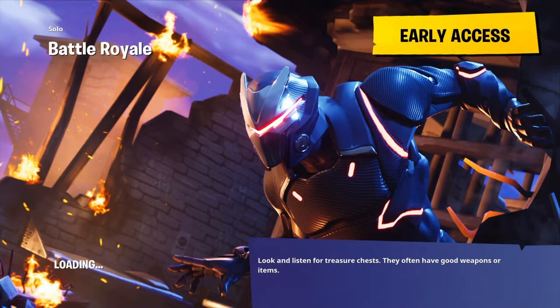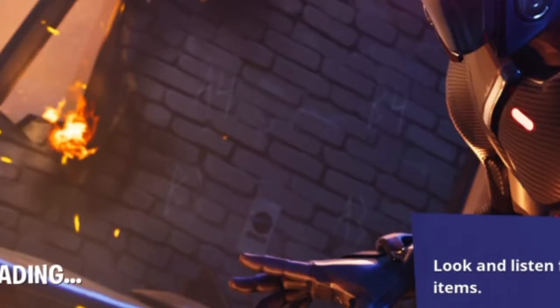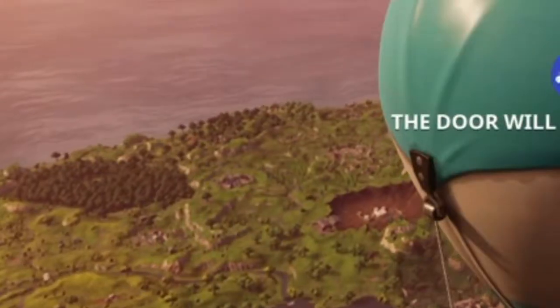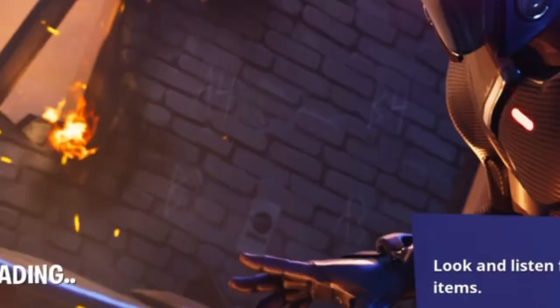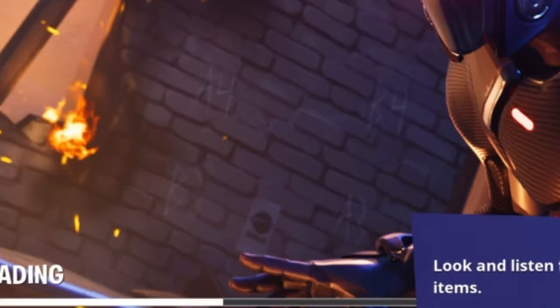This week's challenge has four different grid references shown in the loading screen picture. If you go in between all of them and find the direct center of all those grid references, you're going to find a free battle tier. So just visit the top of the towers and go directly to the middle of all the grid references, and you should find two free tiers to level up your battle pass quickly.